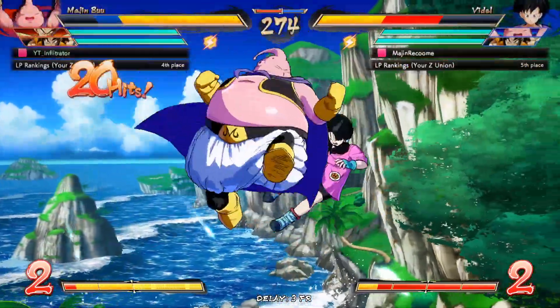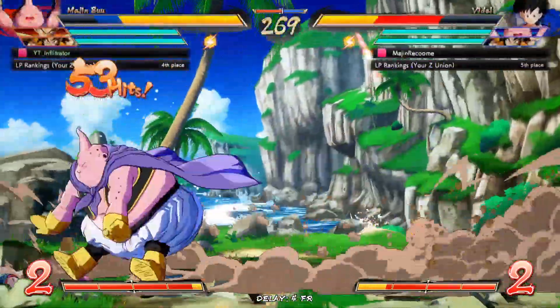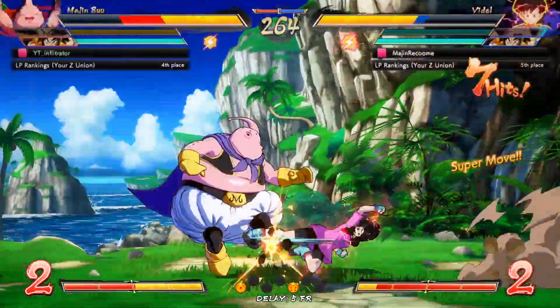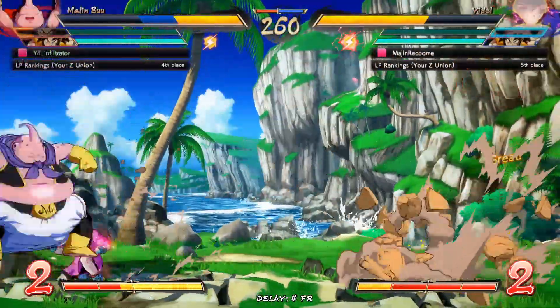I did the wrong combo there — I went for the medium version instead of the light version, but it's okay. That's what Vanish is for, to correct those mistakes. And I learned how to do some really good Oki with Majin Buu. When you go for the sliding knockdown, what you're supposed to do is throw your fat so that it just locks him down — it beats pretty much every option.